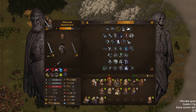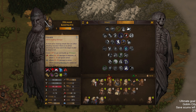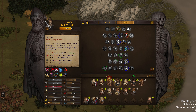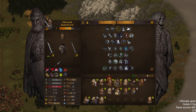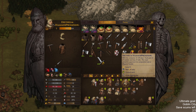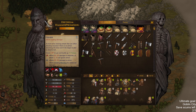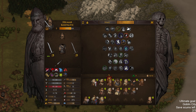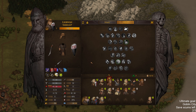Now let's take a look. We have this falchion equipped — it's 9 fatigue and 14 fatigue. This is a cleaver skill, so if we equip it on someone else, that is 11 fatigue. It is working with the Sword Mastery, so there we go.